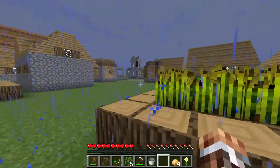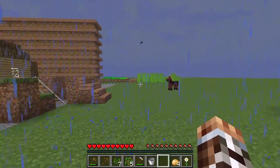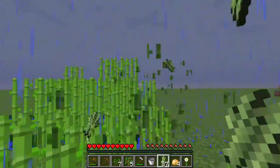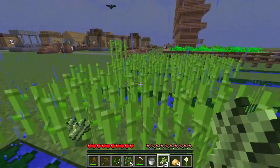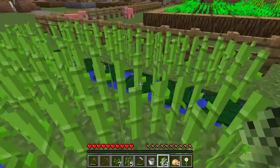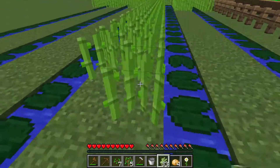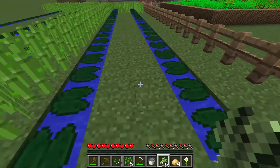Another thing you can farm is sugar cane. You find these naturally spawning next to water — sometimes they're a pain to find, other times you find a ton right away. You just walk up and destroy them to collect them, then start expanding them along the water in rows. I'm going to fill up this entire lane and likely have more left over to start filling up the next one.